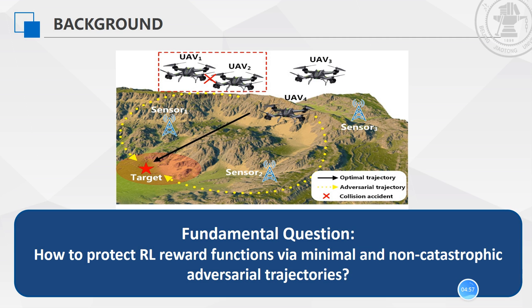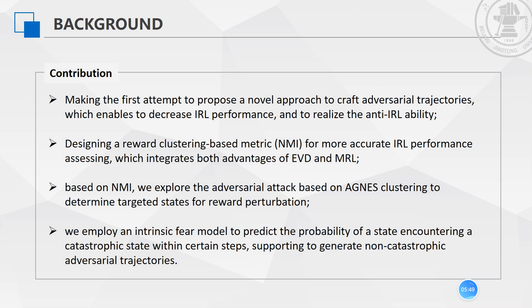However, under a realistic scenario, considering the actual reinforcement learning cost, generated adversarial trajectories should be minimum and non-catastrophic for ensuring normal reinforcement learning performance. Taking the RL-based UAV for disaster relief as an example, this figure shows that the publication of adversarial trajectories should be limited for ensuring timely disaster relief. Meanwhile, they have to avoid causing serious collision accidents. This gives rise to one fundamental question: how to protect RL reward functions with minimum and non-catastrophic adversarial trajectories.